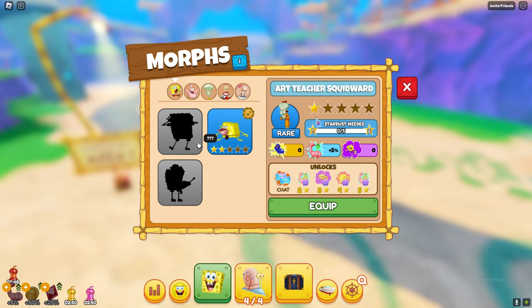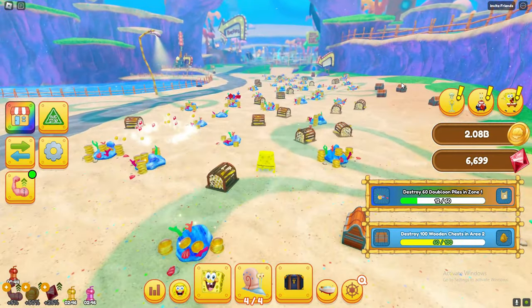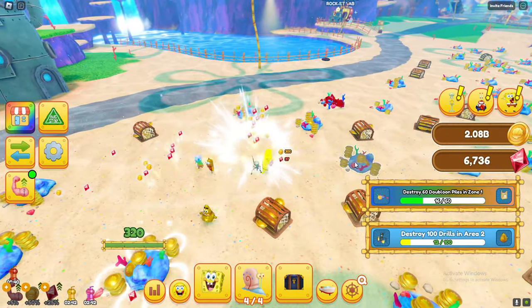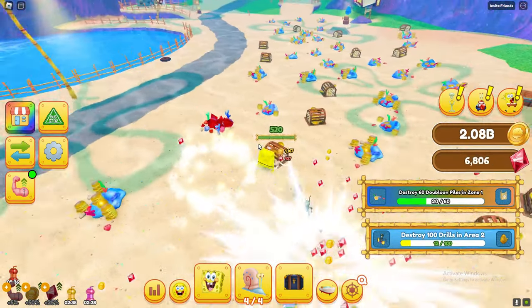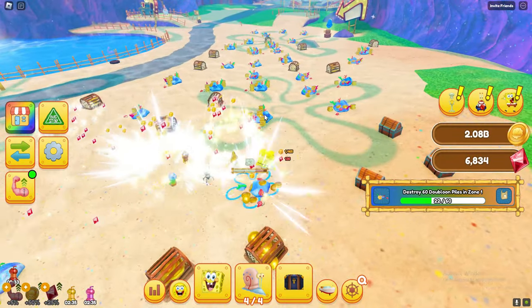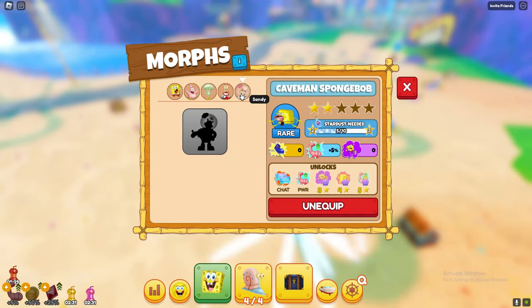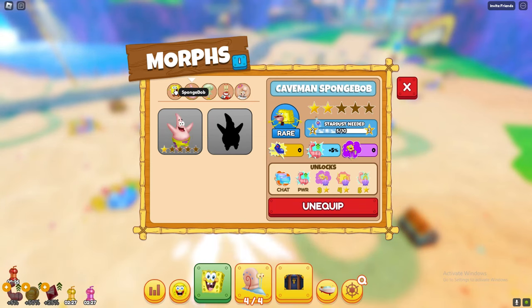From doing these imagination quests, I got Patrick and Squidward. Let me just go ahead and break everything here — I need to destroy a ton of the balloon things. So let me destroy 60 of the balloons in zone 1 and you guys will soon see.